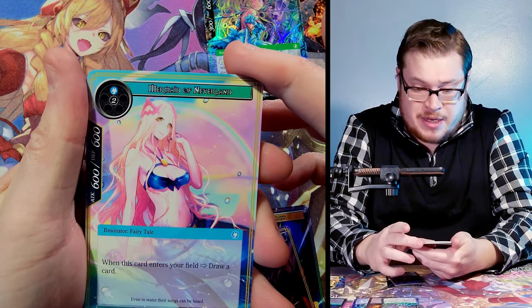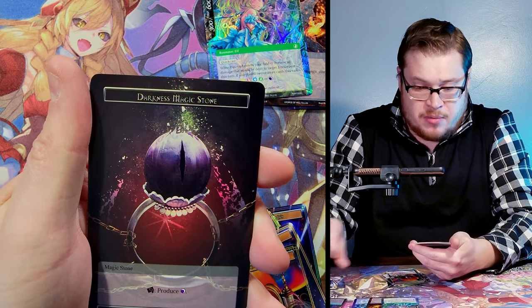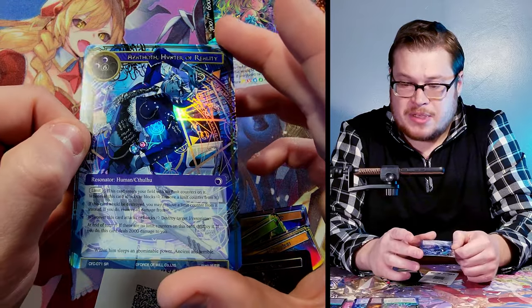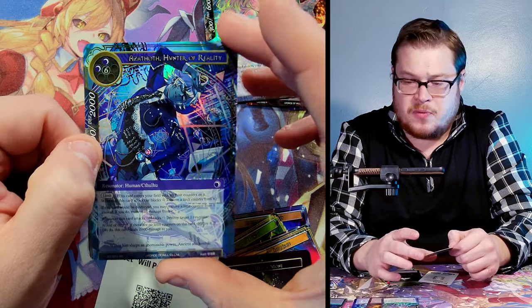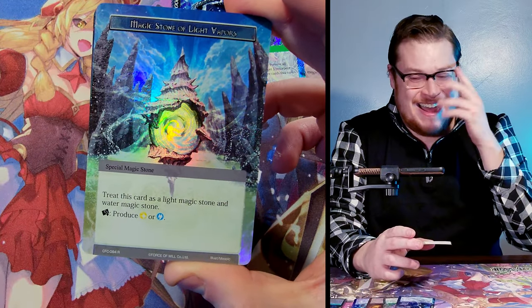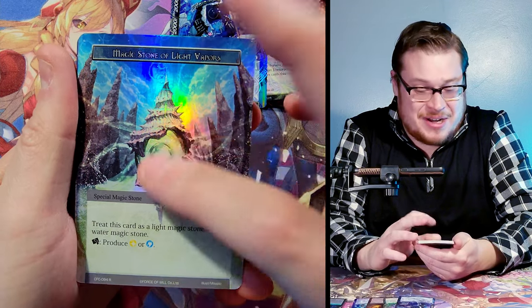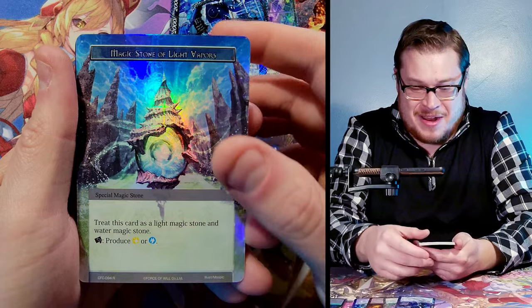Classic Mermaid of Neverland — great card, such nice artwork. Eternal Recurrence is our rare, darkness magic stone, and Azathoth Hunter of Reality as our super rare. Very dope looking card — I wish they had more full arts in the set, but it's just the textured foils. Then we got a god pack — I love getting god packs, they're so fun to find. Starting off: Magic Stone of Light Vapors textured foil. This is going to be a banger, I can already tell.